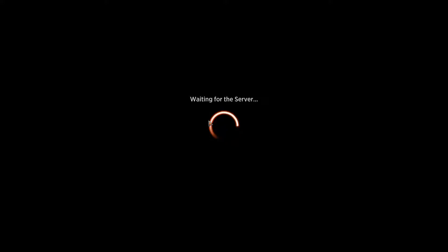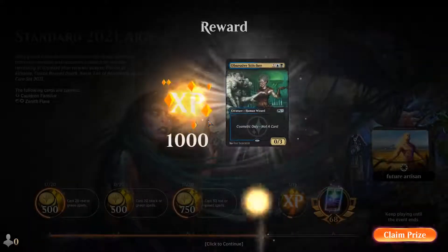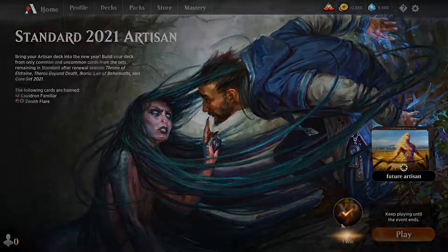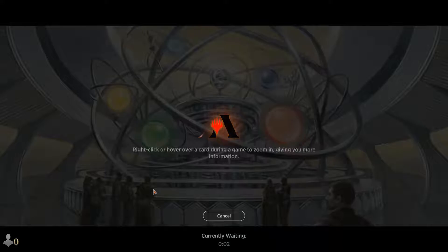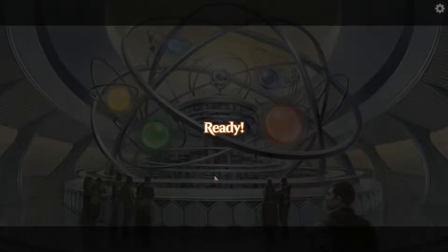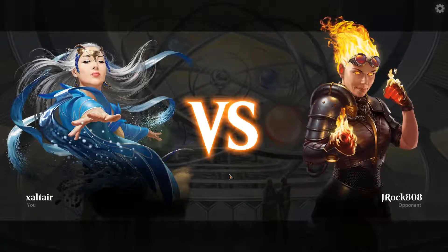This enchantment deck was obviously played in standard a lot, and could be played in historic as well. Although we're missing a couple of flying cards to put enchantments on, it works pretty well, especially with the indestructible guys. In this case we only put one enchantment on our main guy.